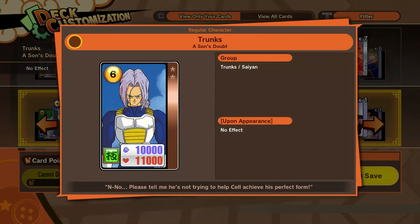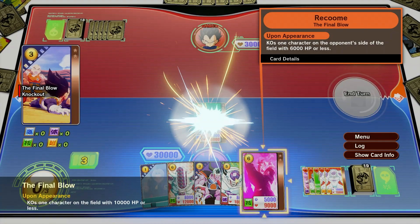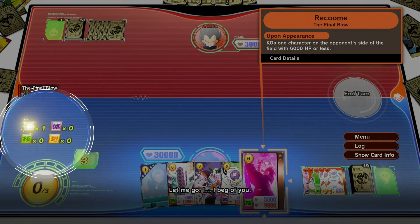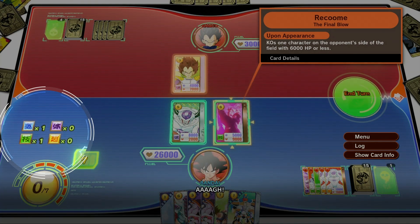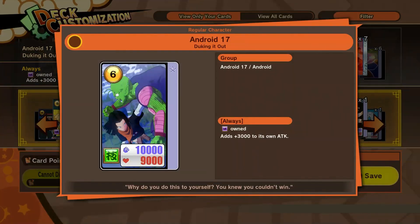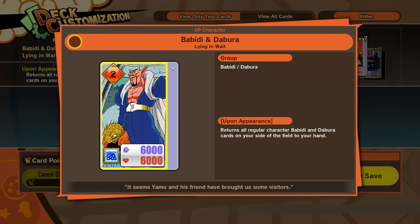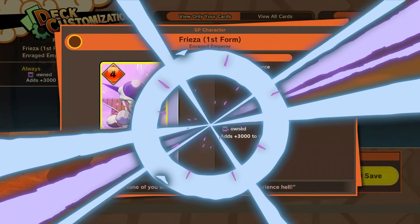Next, let's talk about the symbol of each card. There are four type symbols in total. When one of your cards is defeated, its type symbol will be stored, and you can use those symbols to activate stronger skills for other cards of your deck. The use of type symbols is key to your strategy, so think about it carefully when building your decks.